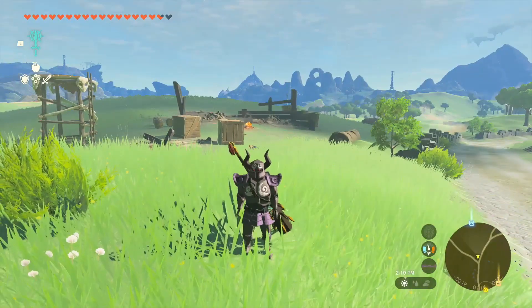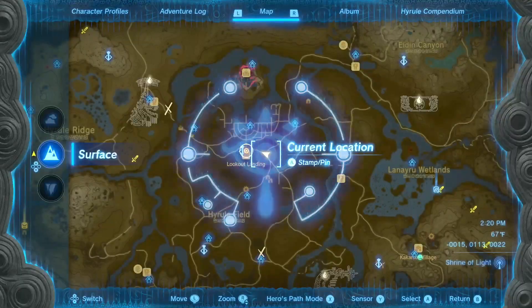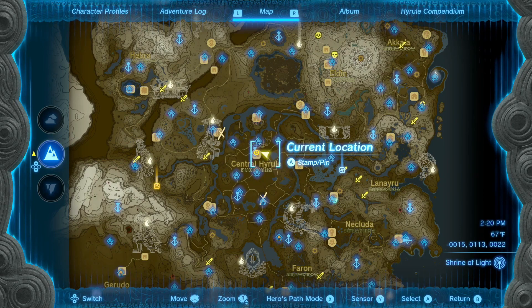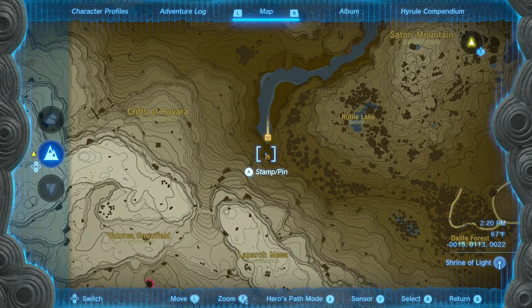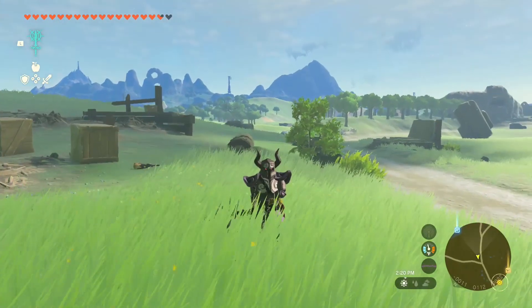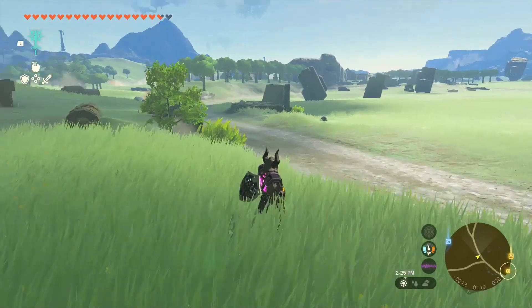Let me know in the comment section what you think about the Gloom Club. Most importantly, how do you get it? You want to make sure to fight Phantom Ganon — he appears in a few places on the map. If you go to this cave location, you will fight the Gloom Hands, and after you defeat them you will fight Phantom Ganon. He can drop the Gloom Club as well as the Gloom Sword. So fight Phantom Ganon to get the Gloom Club.